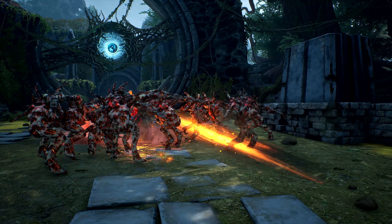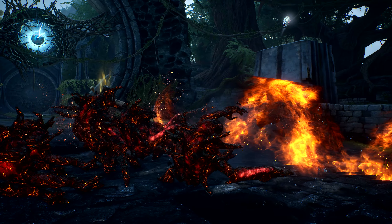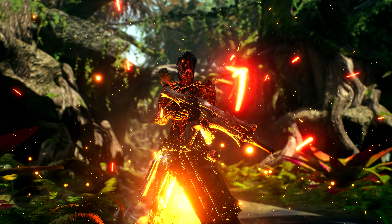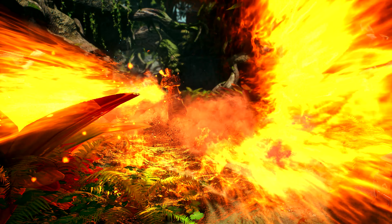We call this explosive pyromancer build the Fire Witch. The Fire Witch is a build that relies heavily on skill usage in order to maximize its damage. We're using the skills Overheat, Phaser Beam, and Eruption. And our chosen gear and mods do just that.